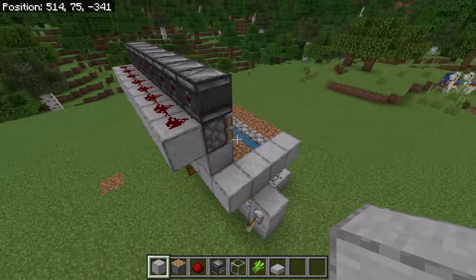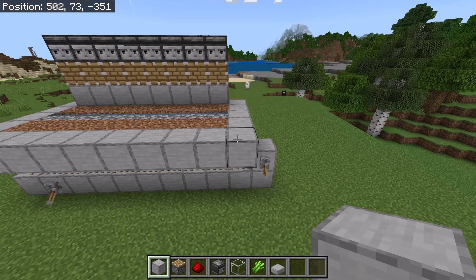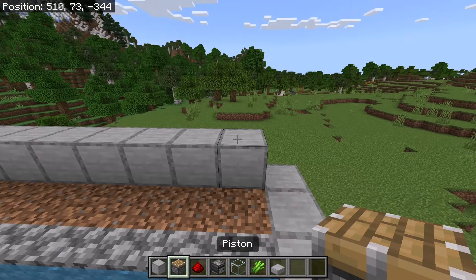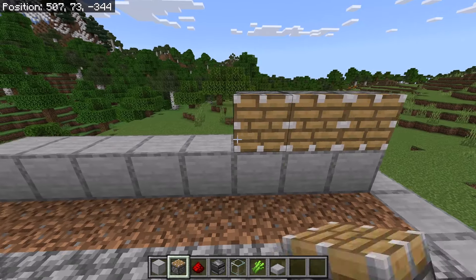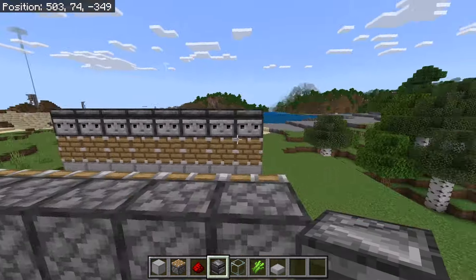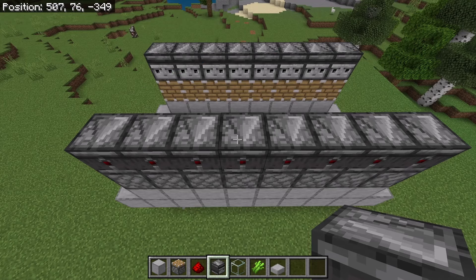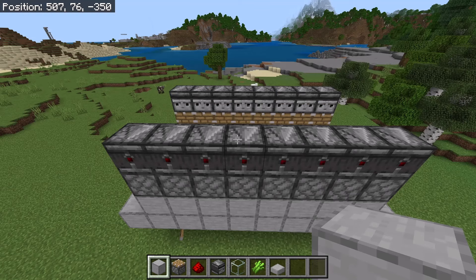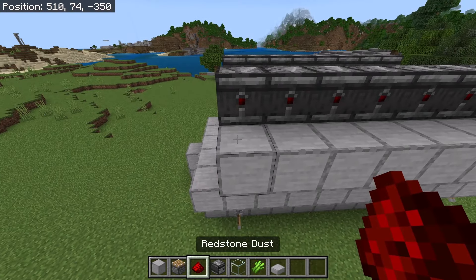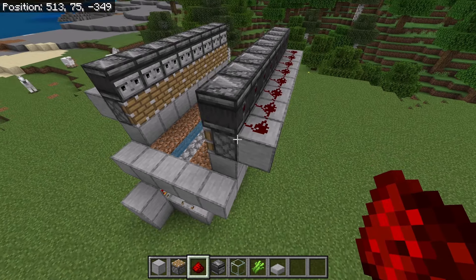After you've done that, go to this side. Now place 10 solid blocks over here. Then face this direction and place 8 solid blocks over here. Now place a piston on each of those blocks. Make sure those pistons are facing this way. After that, face this direction and place 8 observers over here. Make sure the top arrow of all those observers is facing this way. Once done, place 8 solid blocks over here and redstone on each of those blocks. This observer and piston system will harvest the sugarcane on this side.